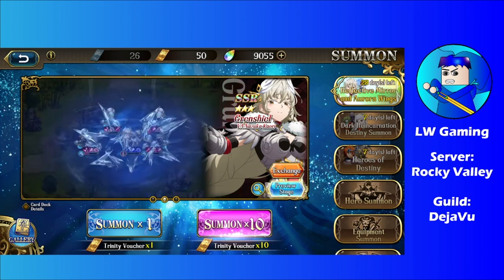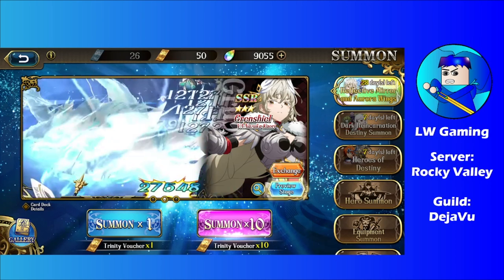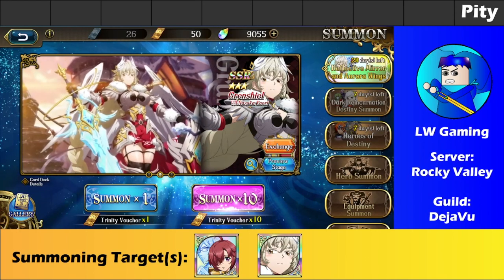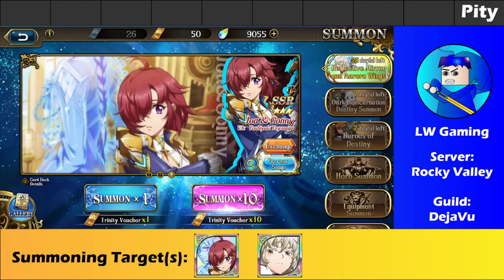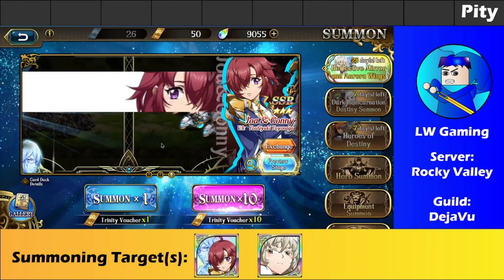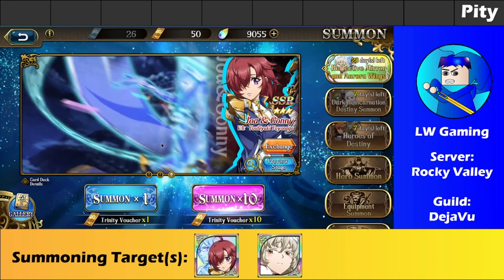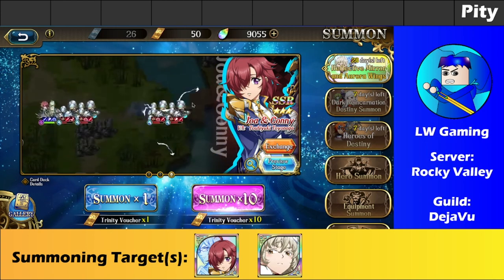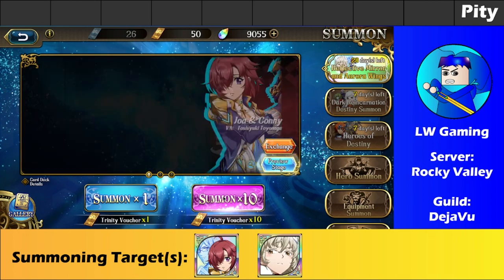Once the banner goes away, be ready for the next collab — the Trails in the Dark collab, or Kunun no Kisuki collab. Transitioning to the summoning screen, these are my summoning targets, but I'm only going to go for one of them. If I manage to pull one of them, I'll be dipping out. But if I end up getting an on-banner pull with around 100 worth of poles left, I'll continue. Otherwise, I'll stop.